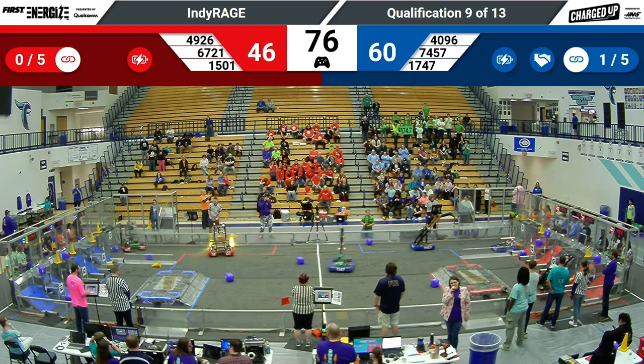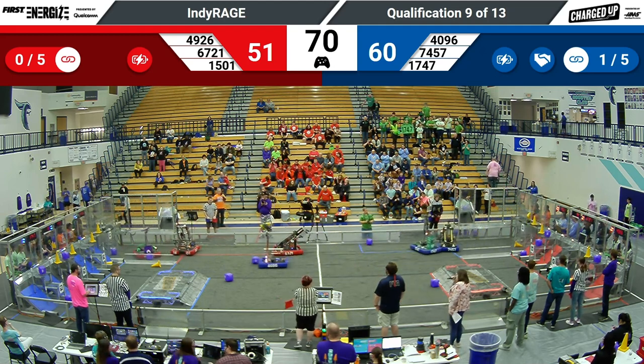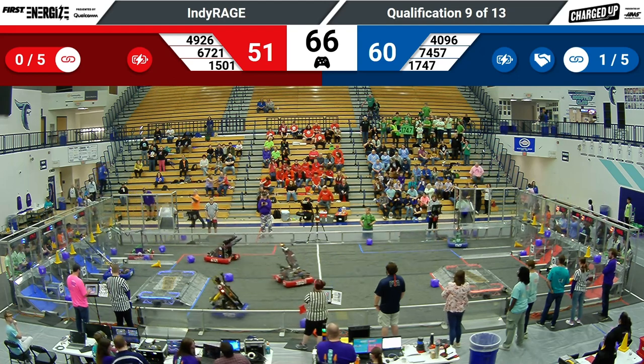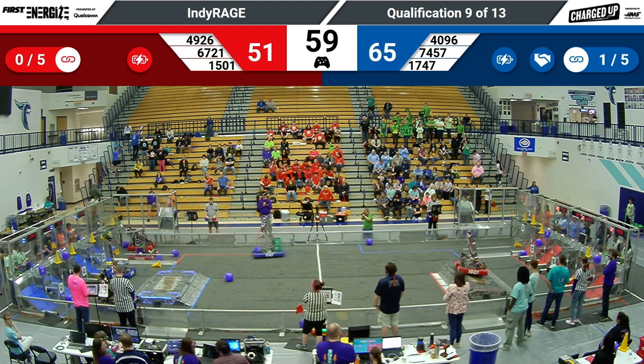Blue Alliance leads 60-46. The Red Alliance currently has two options to score their first link on their community's grid. That will give them ten points for either option — five for the game piece itself and five for the bonus for the link.